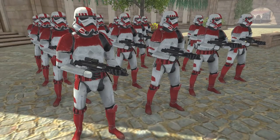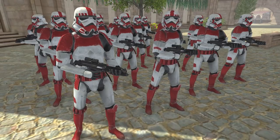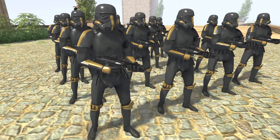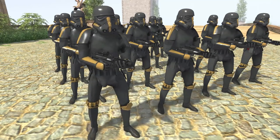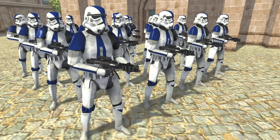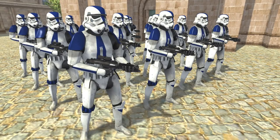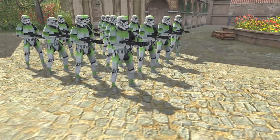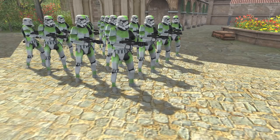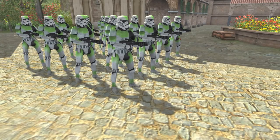First of all, we have the Imperial Shock Troopers in their red armor. Next up, Elite Nova Corps Troopers in their black armor — as dark as shadows. Then there's the 501st Legion, aka Vader's Fist. Next is the 442nd Siege Battalion — obviously experts in sieges.